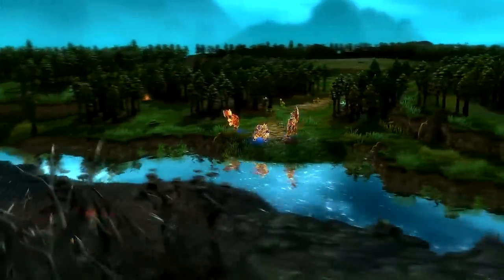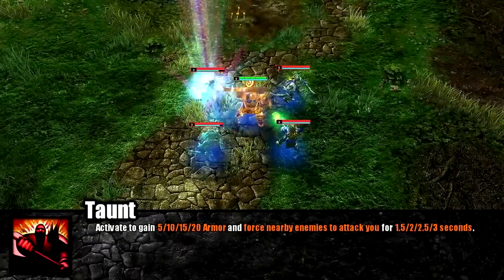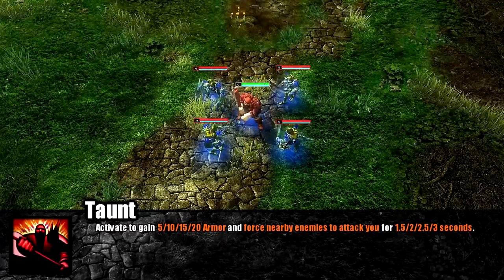Let's introduce Legionnaire's first ability: Taunt. When activated, all nearby enemy units are compelled to attack Legionnaire. Upon activating Taunt, Legionnaire also gains bonus armor.